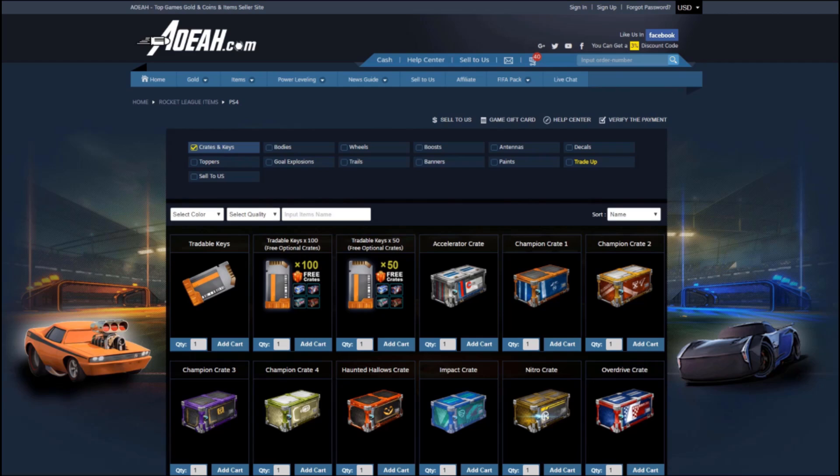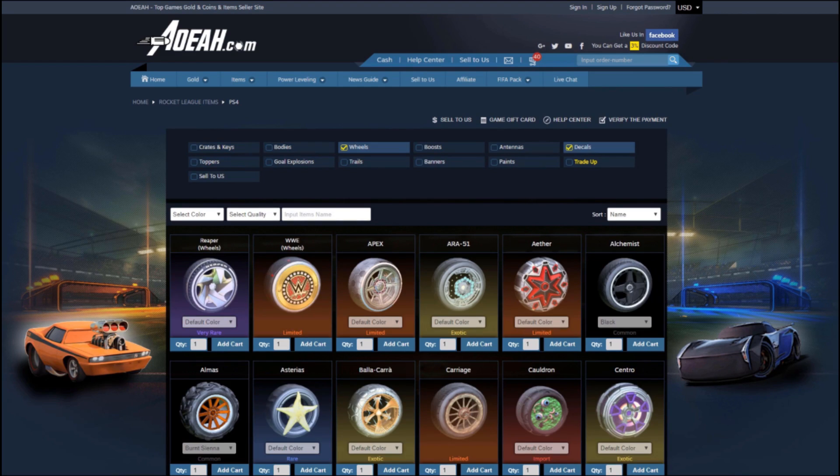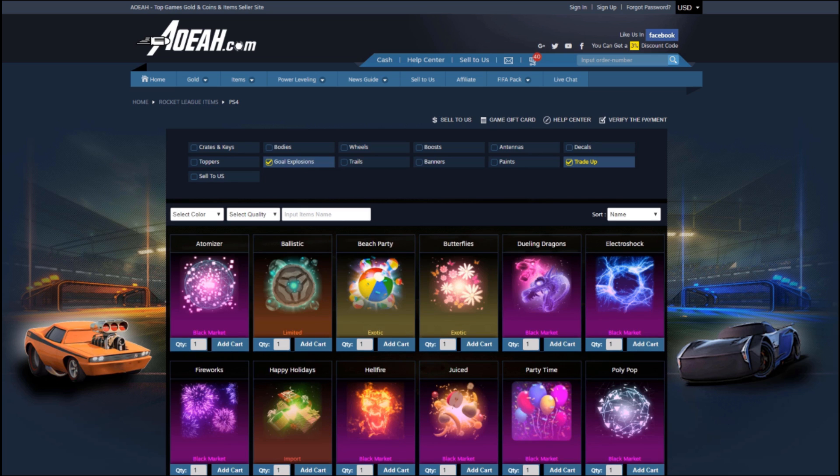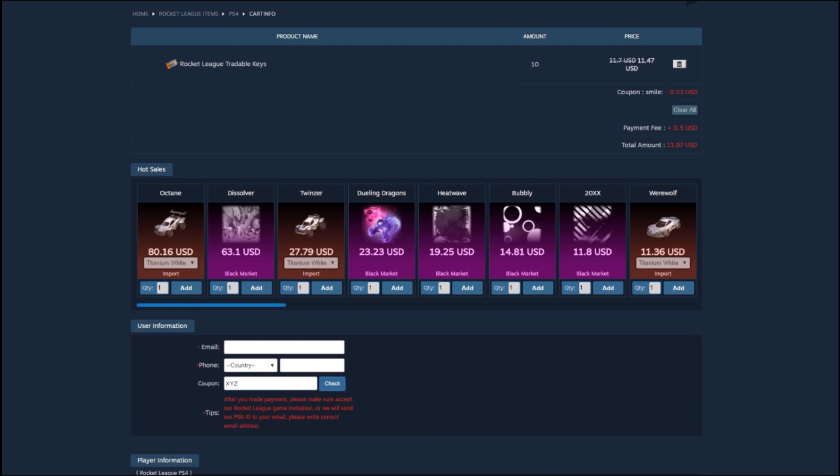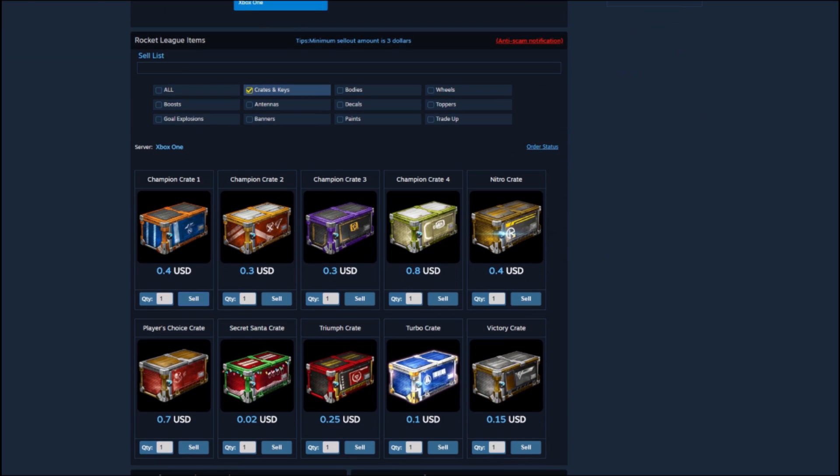Hey guys, just before this video starts, if anyone's looking to buy any Rocket League keys, items, crates, anything you want, AOEAH has anything you could want — be sure to check them out. Use code XYZ on your checkout to receive a discount. Their link is down below. It's super easy to use.